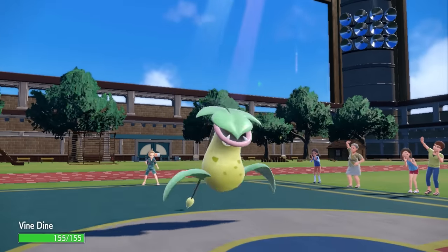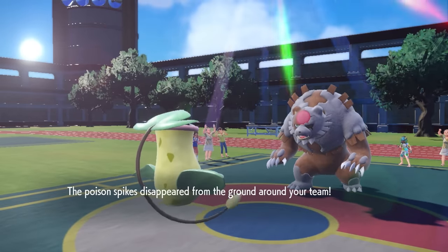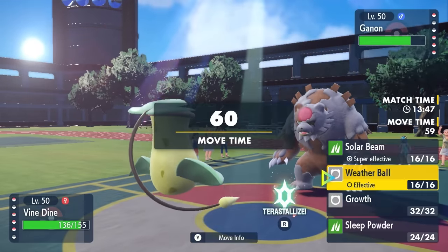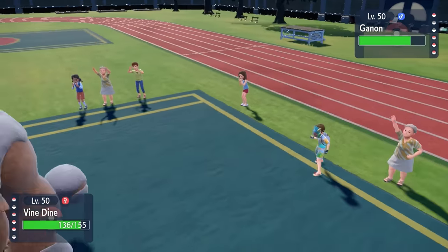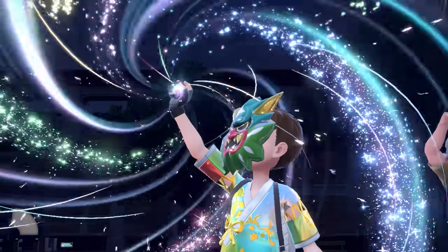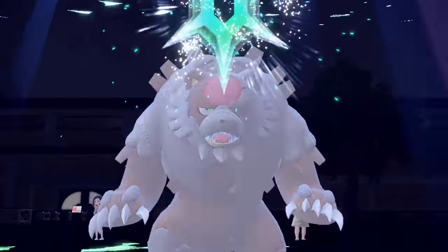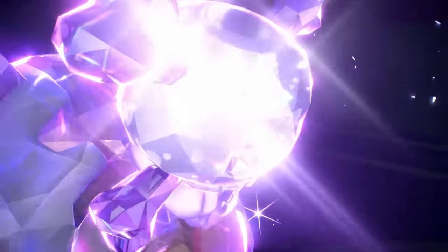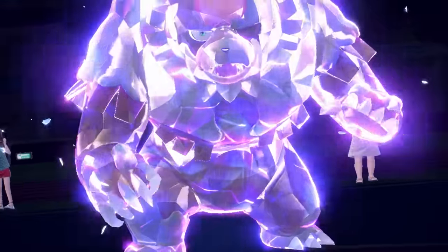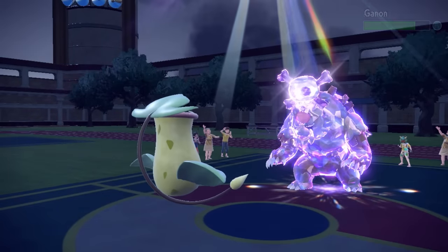I bring in Victory Bell. At this point I imagine it's probably going to go for a Terra to reduce the damage from something like a Solar Beam, so I'm going to go for Sleep Powder instead. My plan is to set up a Growth and maximize the Sun turns we have left. They end up going for the Terra, and I'm just praying it's not Terra Grass to negate the Sleep Powder. Luckily it ends up being Terra Poison, so they're anticipating the Solar Beam. Victory Bell hits the Sleep Powder and puts this boy right back into hibernation.